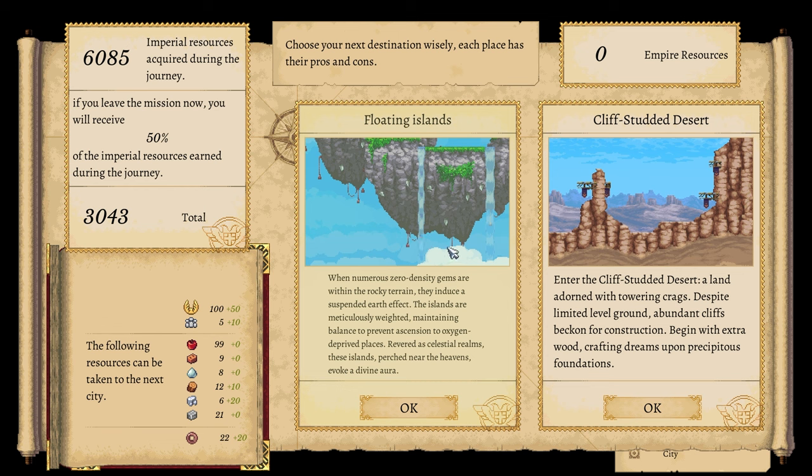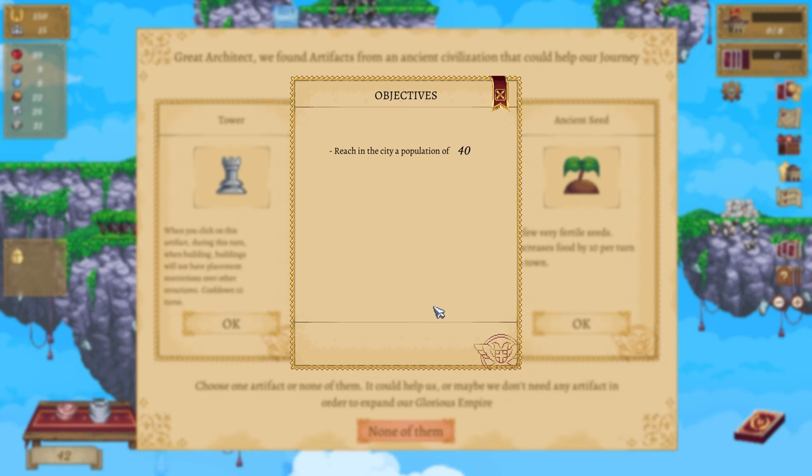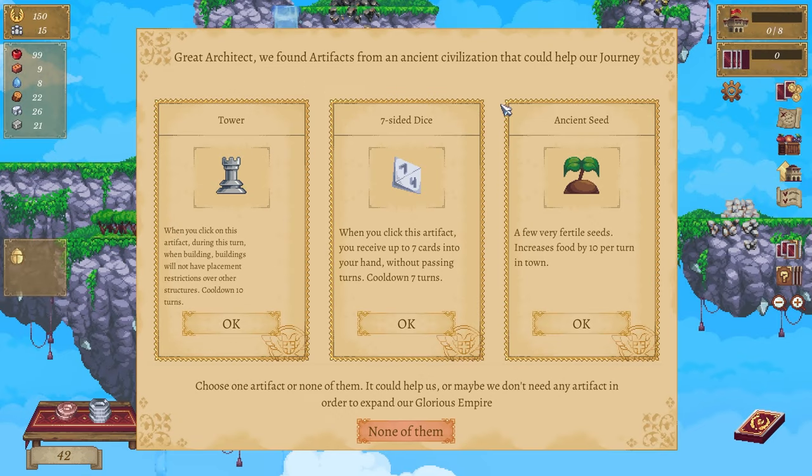Floating islands - that's so cool! I'm gonna try the floating islands, why not. Choose your next destination wisely - each place has its pros and cons. This one's obviously going to give more wood, but this one's going to give more loyalty and stone. Let's kick it into gear. Reach population 40 - alright!